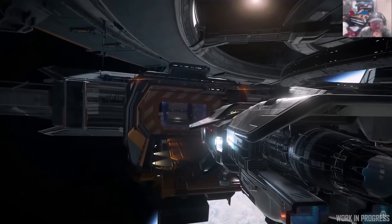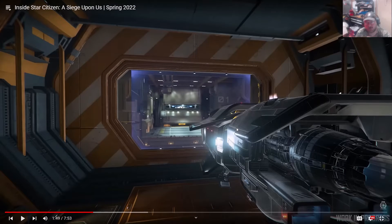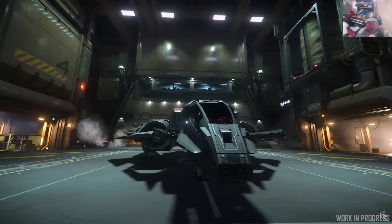Additional hanger exteriors are being added for rest stops, enabling more small and medium hangers for ships. Now when you go to a spaceport, you have hangers instead of just pads. I like it a lot better — it's to help prevent pad ramming, even though people can still technically do it, but it's a little harder.